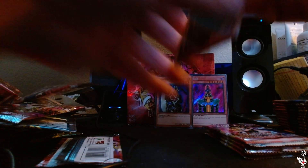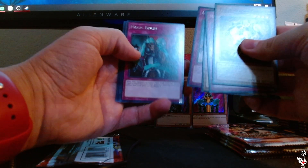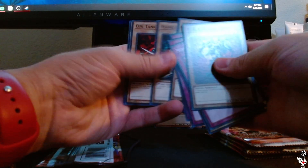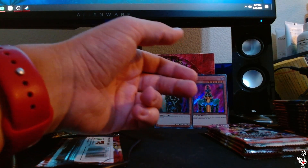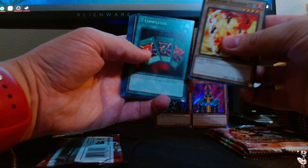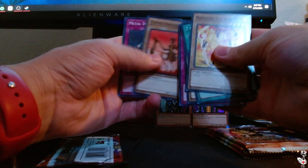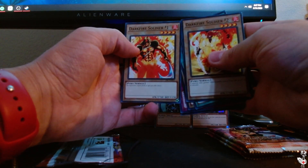Next pack. We have Three-Headed Guido, Minor Goblin Official, Spike Bot, Attack and Receive, Magic Drain in Rare, the All-Seeing White Tiger, Laning Champion, Pony Tank T-34, and Skyscout — a.k.a. Harpy's Brother. I'm honestly not sure why that was renamed; Harpy's Brother is so much cooler because it gives lore to the card. Also Dark Fire Soldier number two, Seven Completed, Dark Bat, World Suppression, Shift in Rare, Infinite Dismissal, Flying Kamakiri number two, Metal Detector, and Dark Flurge. Dark Fire Soldier number one and two in the same pack.